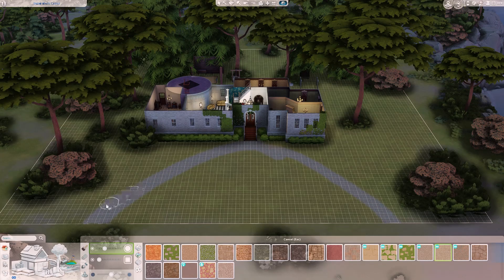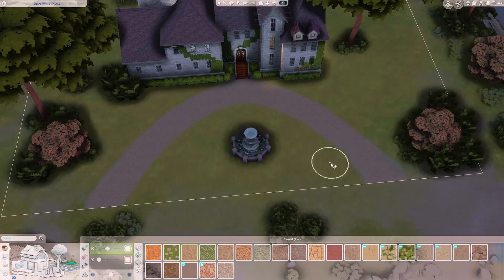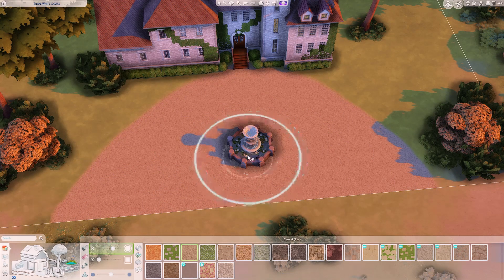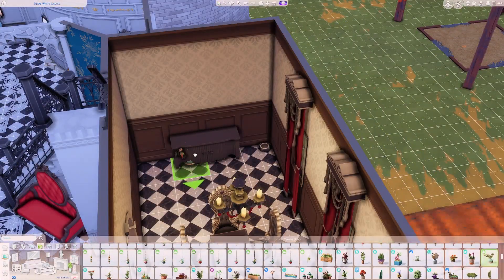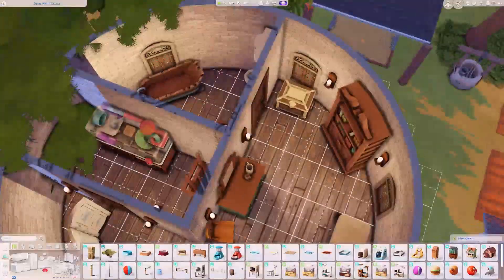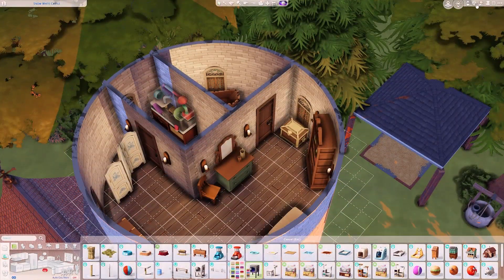Another huge struggle was the long curved driveway situation. I struggle with terrain paint in general, so it was a bit of a challenge. I ended up putting a fountain there to take up some space. I also don't think the house is perfectly centered on the lot, which makes it look slightly odd, but for someone not very experienced with terrain work I think it looks fine.